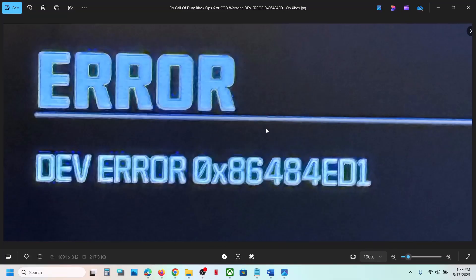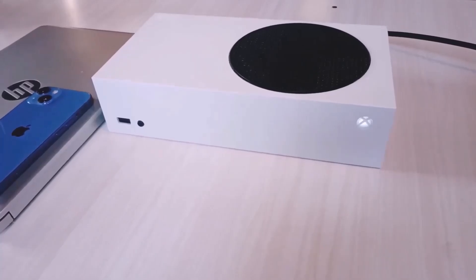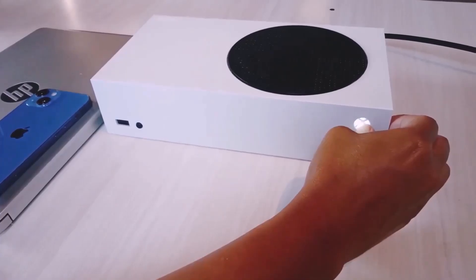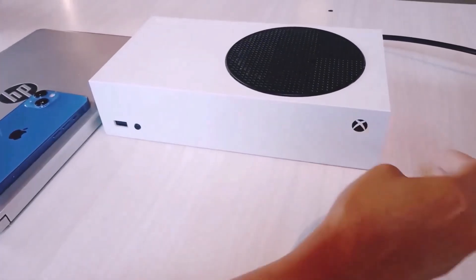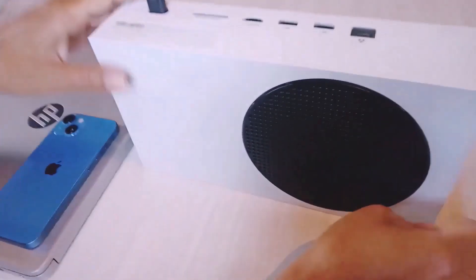If you are still receiving the error, the next step is to perform a power cycle. Press and hold the power button on your Xbox console to turn it off — keep holding it until it's off. Once the Xbox console is off, unplug the power cable from the Xbox console.